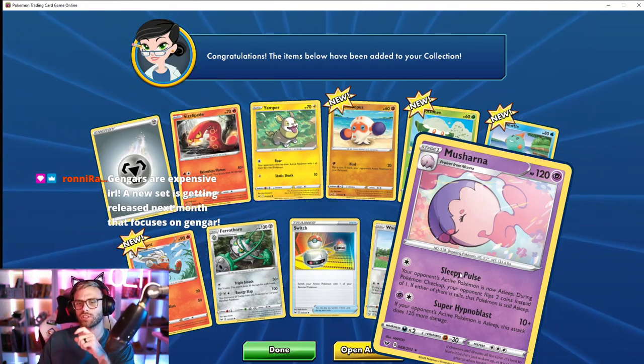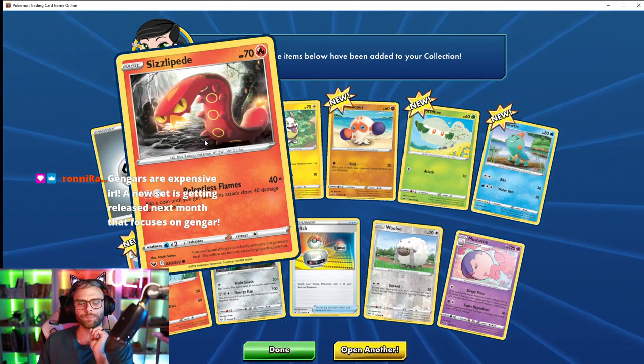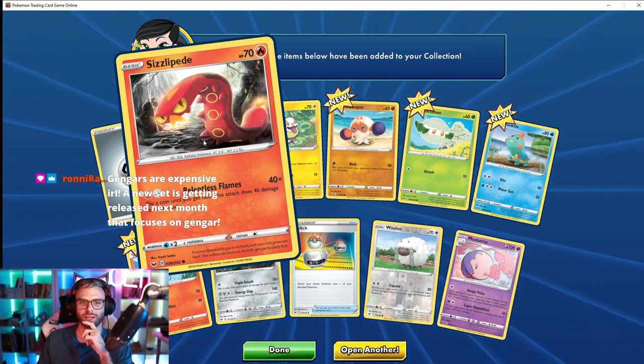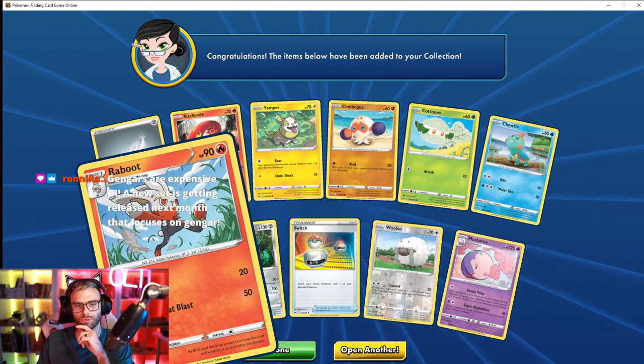I've never even seen this Pokémon. This is why people get mad at Pokémon for creating weird ones — they literally took a maggot, put it with a snake, and made a fire maggot Pokémon. This is why people get angry. Raboot — so cute.